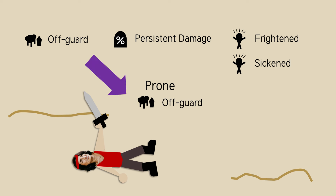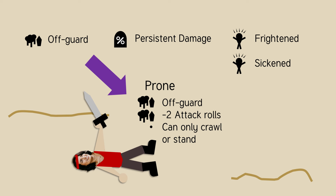Being prone just means you're lying down. If you're prone, you're off-guard, meaning you take a minus two circumstance penalty to AC, and you also take a minus two circumstance penalty to attack rolls. When you're prone, the only movement you can do is crawling or standing up, which you probably could have figured out on your own.